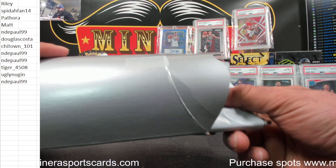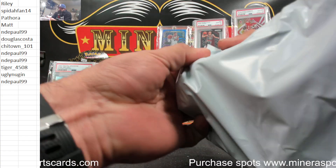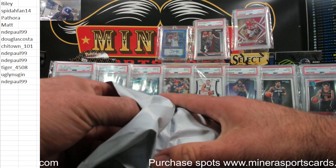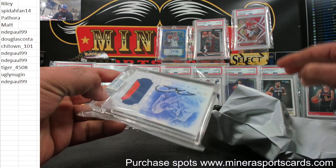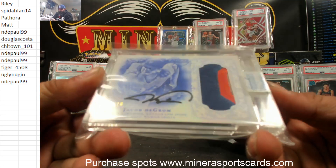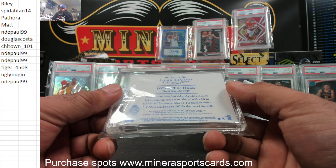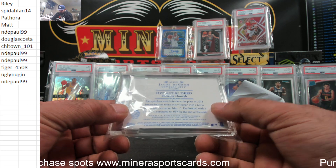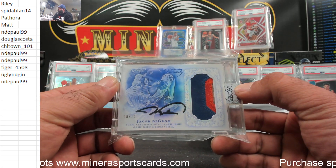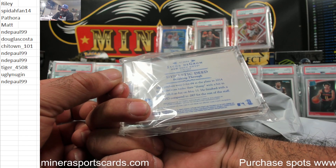And the last one — I think it costs more time to open it than you guys are going to draft in this. This one's not a slab, it's not a mag. Six of only ten! Topps Dynasty, Jacob DeGrom — it's a three-color patch. What year is this from? 2015! Good lord — that's when he had the long hair. Dynasty came out in 2015? Holy crap.